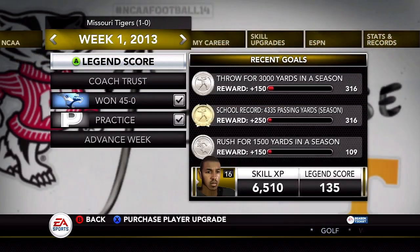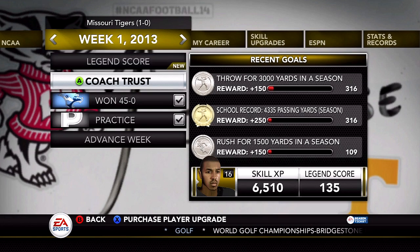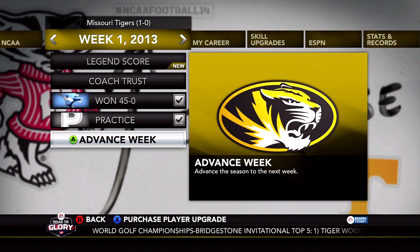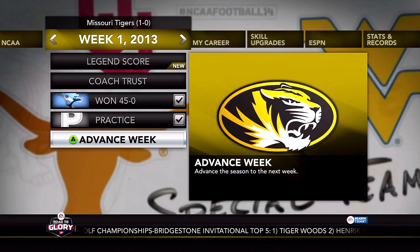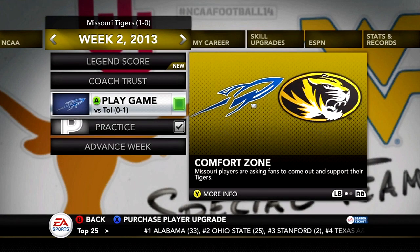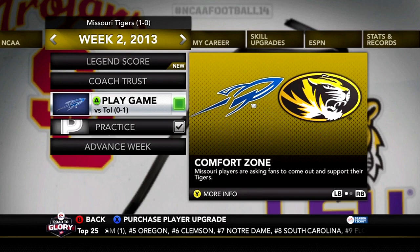Unfortunately there was one interception, but things happen — it's not like we had a terrible game. Over 100 yards rushing, over 300 yards passing — a pretty good performance. We're heading into week two of the season against the Toledo Rockets. I actually have a friend that plays for Toledo — I'll have to check the official rosters to see if he's in the game. Week number two will be in the next episode. Thanks for watching!